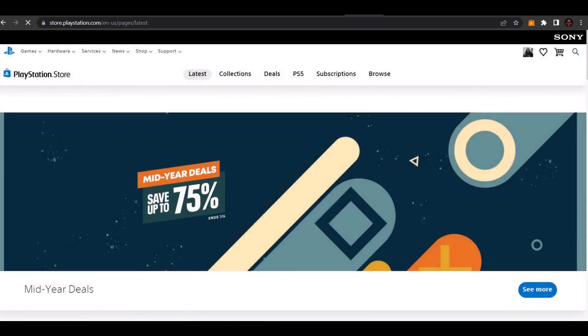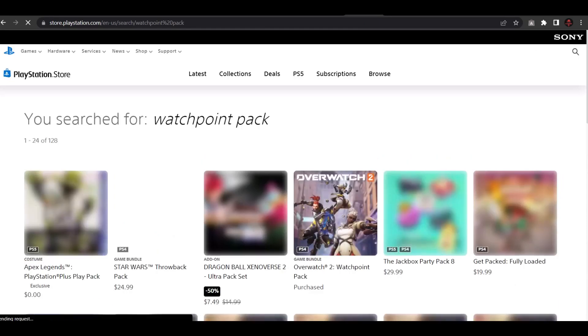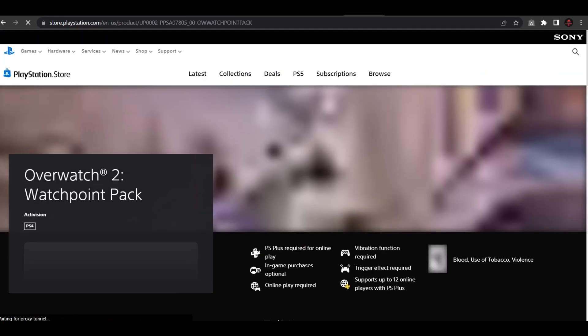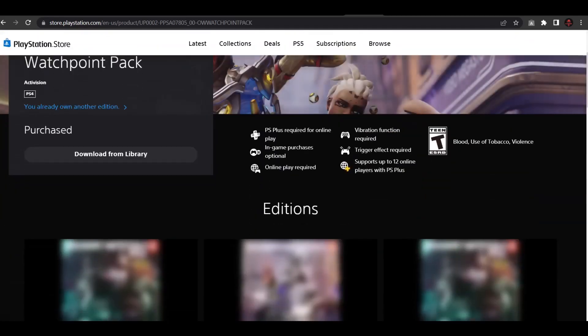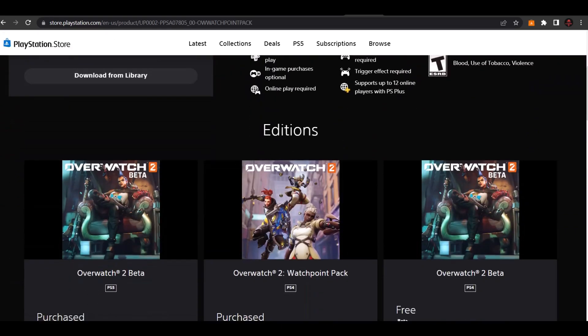You can find it by going to the Overwatch 2 Watchpoint Pack on the PlayStation Store, and there will be options on the page to download the beta on either the PS5 or the PS4. On the PlayStation Store website, the Watchpoint Pack also has these options. It's a bit more complicated on the mobile app, where players need to go to the Watchpoint Pack page, click on the game bundle, then select the version of the beta they wish to install.